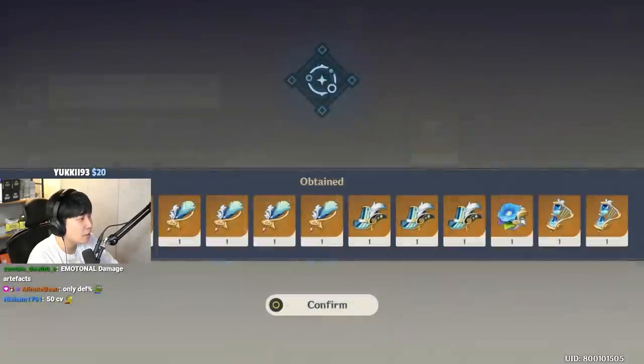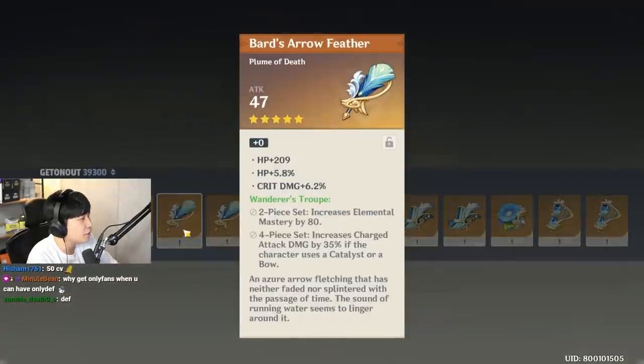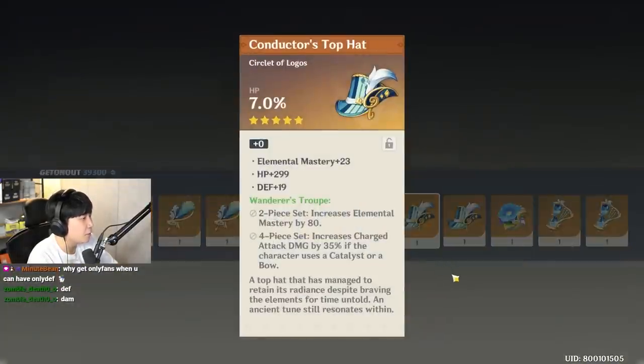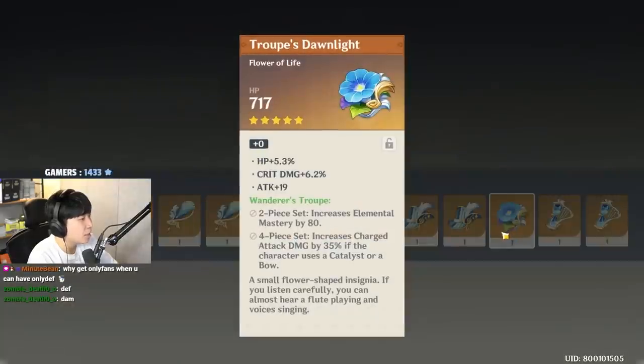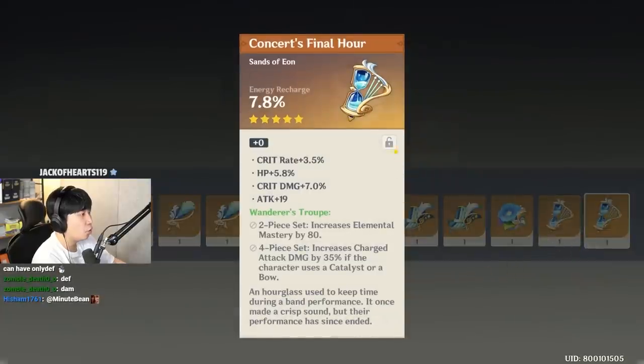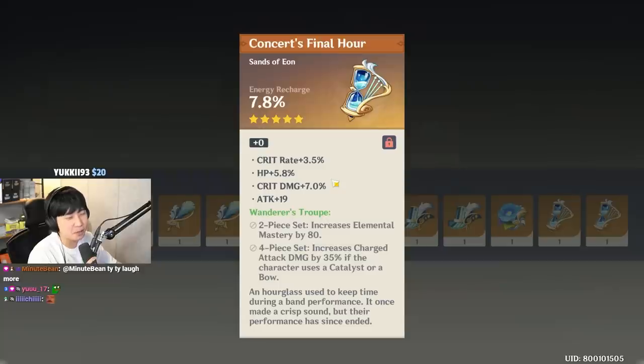Geo damage bonus. Crit rate, attack, energy charge — okay, fine. This is a Geo day or something. Ningguang is gonna be happy. Defense, HP, healing bonus — I would like miHoYo to delete healing bonus main stats. I can die happy now. You know what? I'm not gonna roll this — I'm gonna imagine that this is actually a 50 CV artifact and not roll it. It's like buying a lottery ticket and not scratching it, thinking it's the first prize.